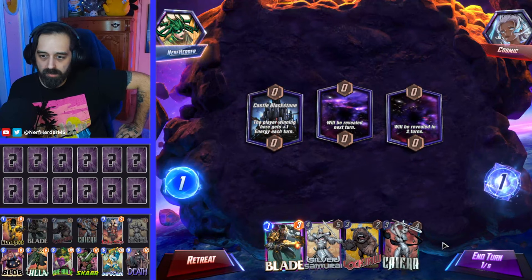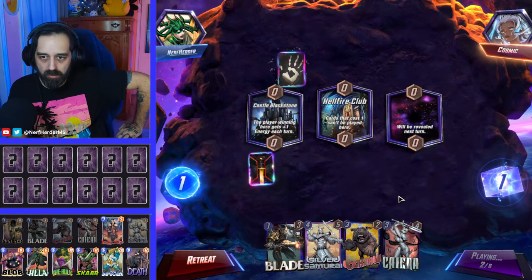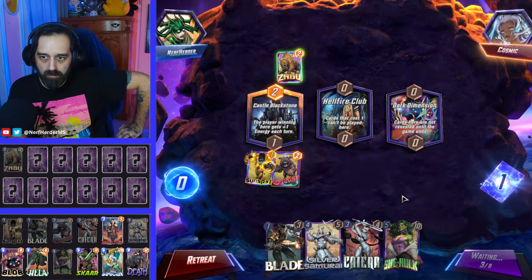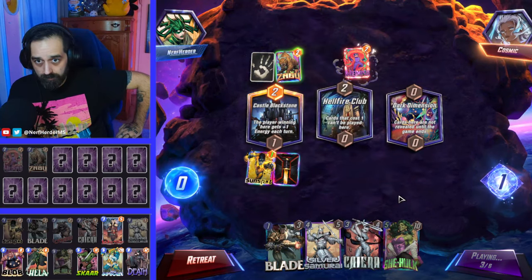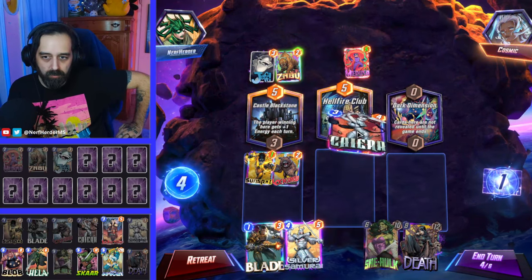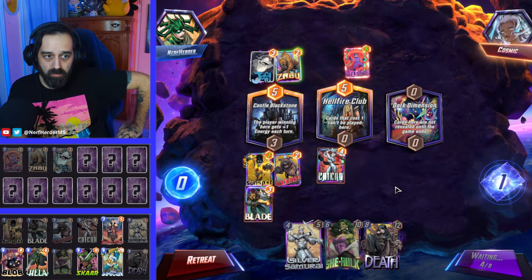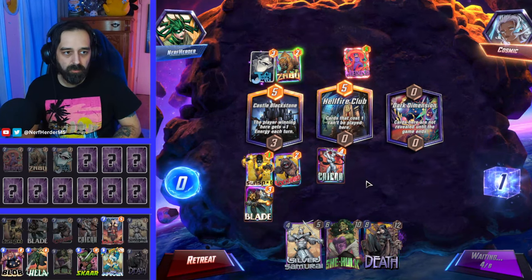That game was the perfect example of why Sunspot is good here. Sunspot only got to three energy, but Sunspot, She-Hulk, and Scar is basically why we won that game. We have a solid hand — don't want to discard Kyra though. Turn four we're going to go Kyra into Blade. We'll go Kyra, Hellfire, Blade at Castle Blackstone. We just got a good-stuff mid-range deck — we're quite good against that, especially with Kyra on the ports. Not really much they can do to stop our power. Kyra into Blade is awesome.